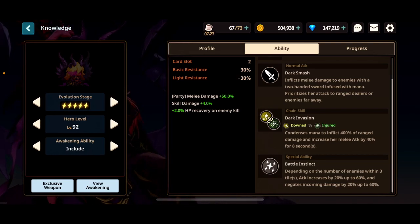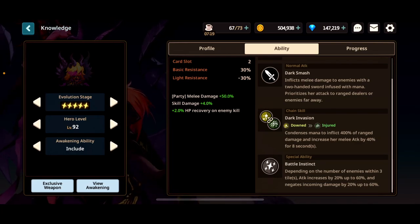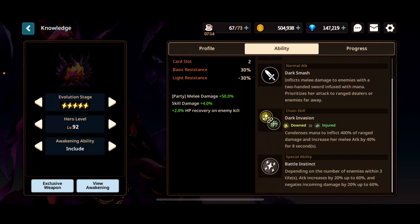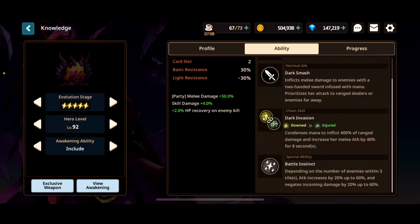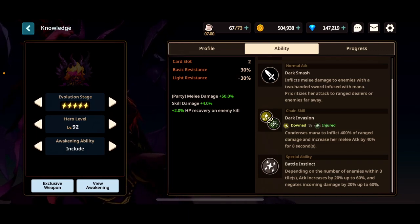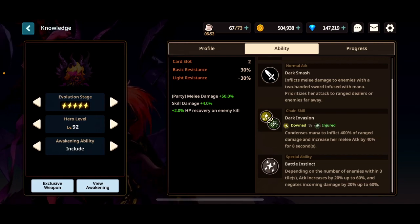Her special ability is where it gets insane. Depending on the number of enemies within three tiles, attack increases by 20% up to 60%, and incoming damage is negated by 20% up to 60%. So at the bare minimum, her special ability grants 20% attack and 20% damage reduction, which is ridiculous — an absurd amount of power. In story, Camazon, Coliseum, and content with multiple enemies, it just shreds through them.